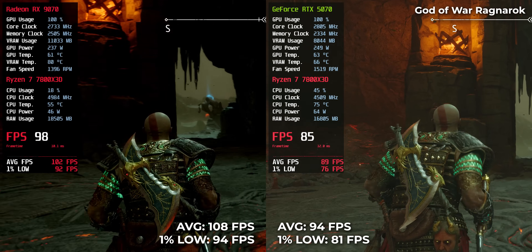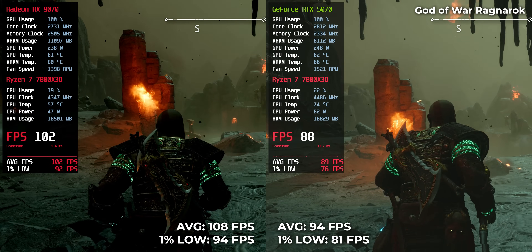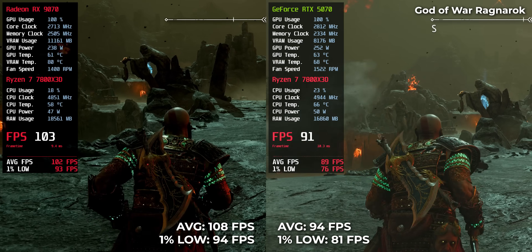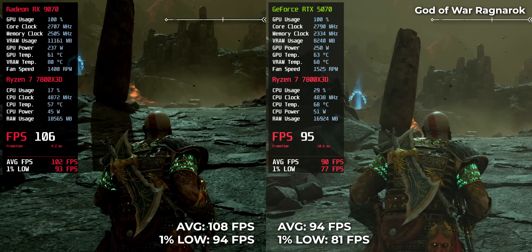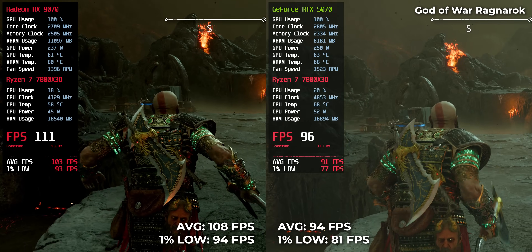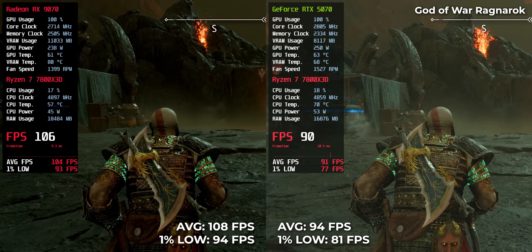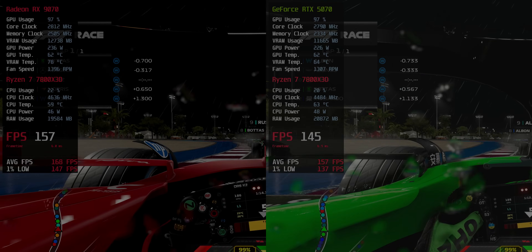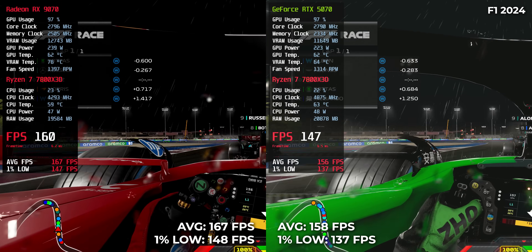In God of War Ragnarok, the RX 9070 pulled 108 FPS while the RTX 5070 delivered 94. F1 24 gave us 167 on the RX and 158 on the RTX.